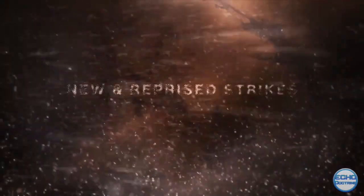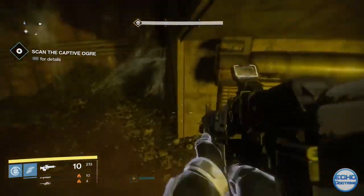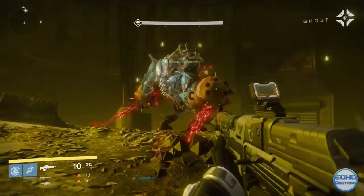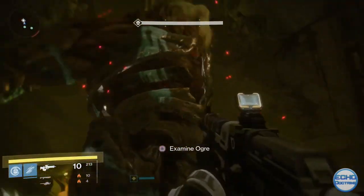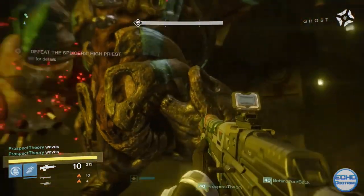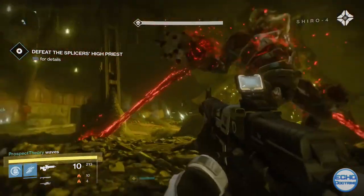We also have new strikes to talk about. There is one brand new strike, the Wretched Eye, and two older strikes being revamped: the Devil's Lair and the Summoning Pits. A new mechanic called Skeleton Keys is also being introduced into strikes — they have a chance at dropping after an encounter, and each strike will have unique rewards that you can use a key to open a special chest and get that reward.